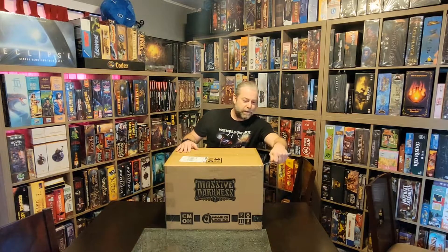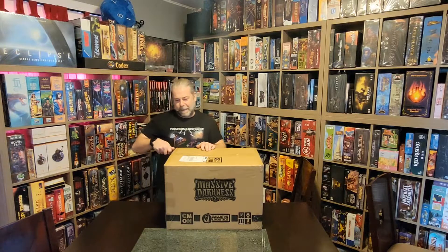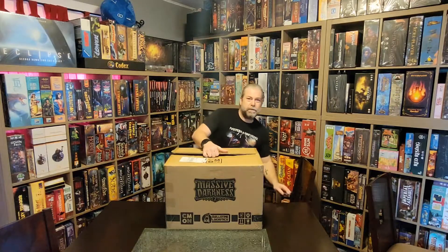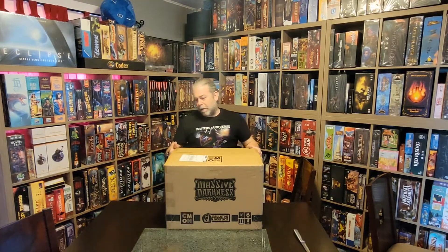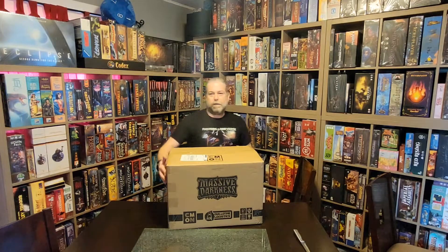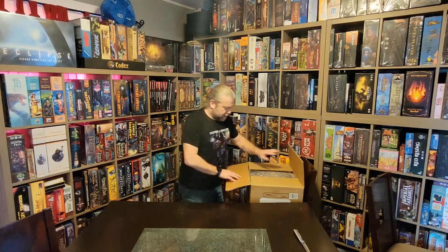So if you like that kind of thing, this would definitely be a game for you. Let's see what came in the box. We did the Heavenfall Pledge. I know the box weighs 13.1 kilograms — it's like 28 pounds or something.